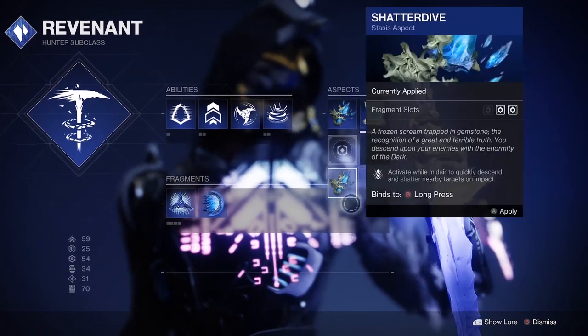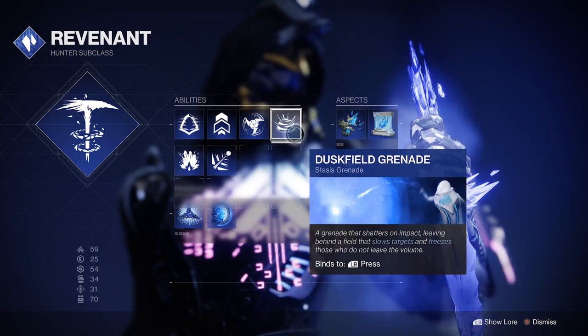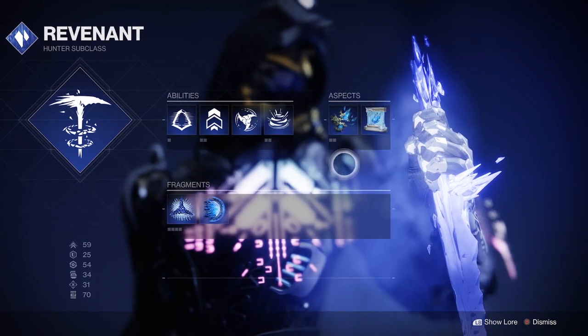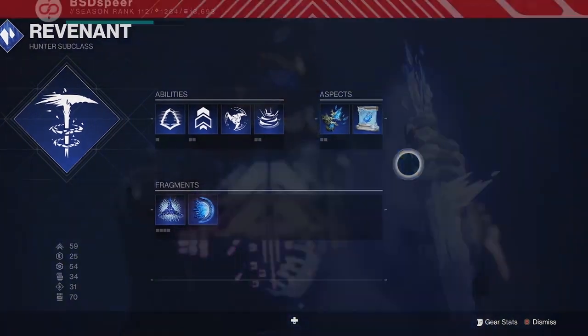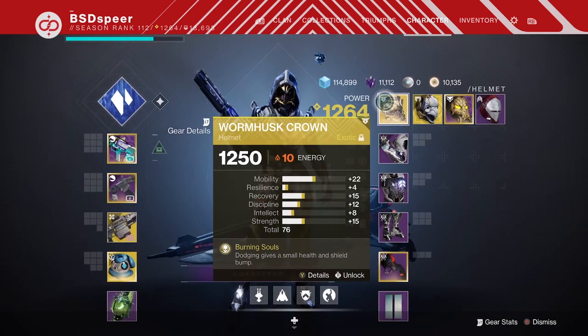I'm on the Stasis subclass. Even if you don't have the fragments and aspects unlocked, you can still complete this. If you do have the Duskfield Grenade, I would highly recommend using it for PvE — it's going to help stun the overload captains. Next up, moving on to mods on our armor and our exotic choice, which is going to be pretty important.